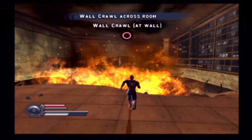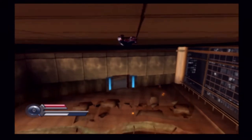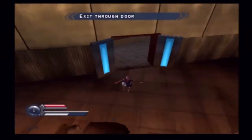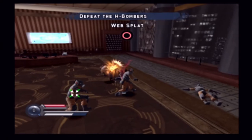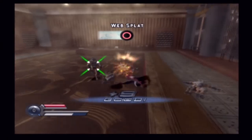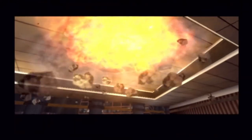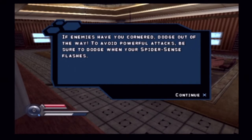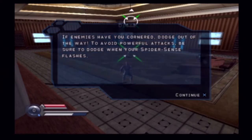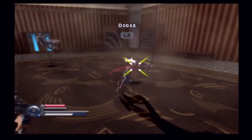What would Spider-Man be without his spider powers? I'll tell you — he'd be a man. Go ahead and crawl up this wall, you know, like Spider-Man. Don't let him spoil the boss's plan. Ask your doctor about web splats — proven in lab tests to slow bad guys down by up to 80 percent. Web splats aren't forever; side effects may include headache, nausea, and diarrhea. If enemies have you cornered, dodge out of the way. Be sure to dodge when your spider sense flashes.